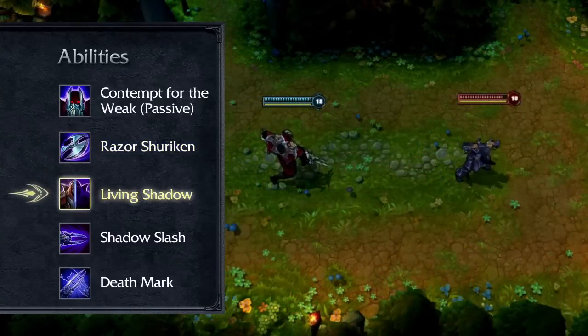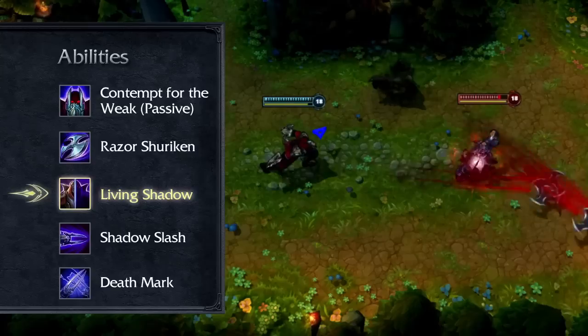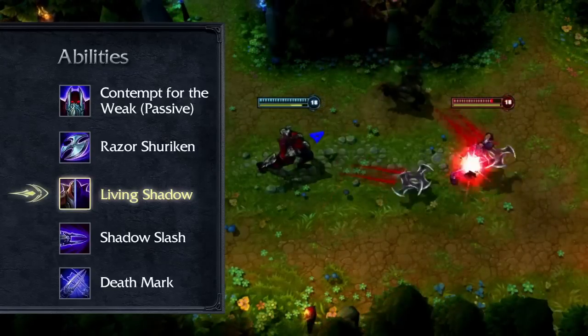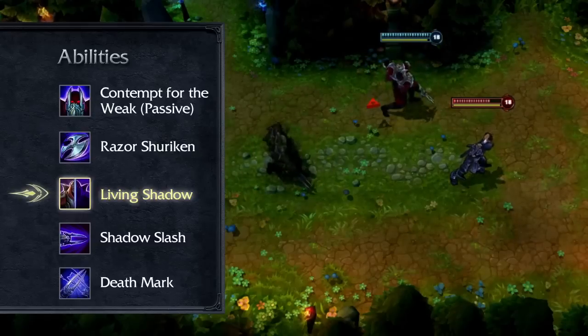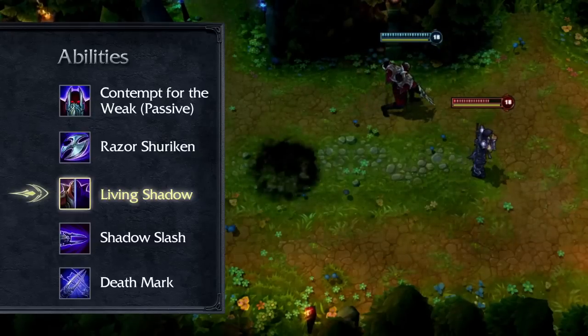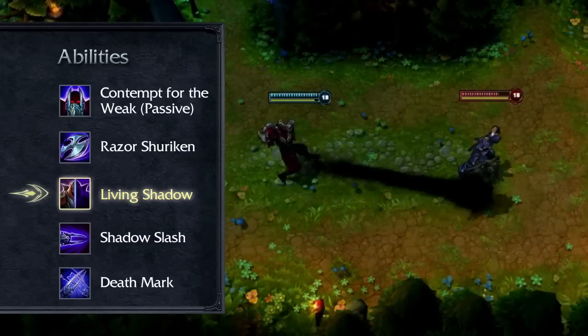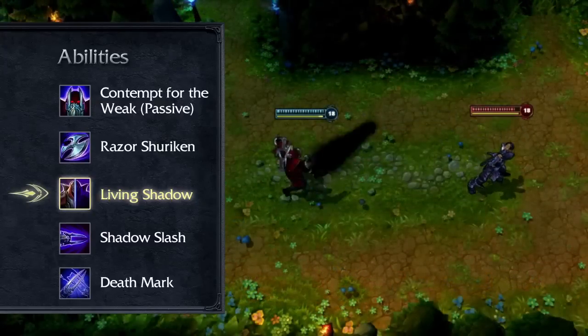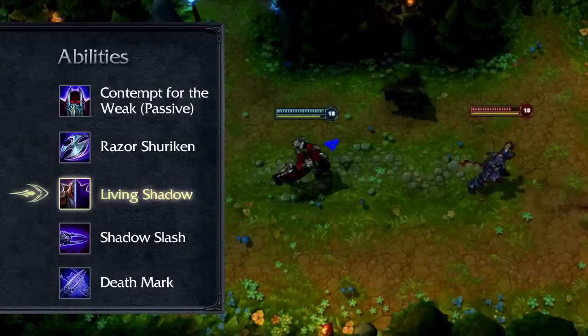Living Shadow remains in place for a few seconds, mimicking all of Zed's abilities. Hitting an opponent with both a regular and mimicked ability will refund some energy back to Zed. Zed may also reactivate Living Shadow to swap places with it. Additionally, Living Shadow passively grants Zed bonus attack damage. I recommend grabbing a point in Living Shadow early, but maxing it last in favor of Zed's damaging abilities.